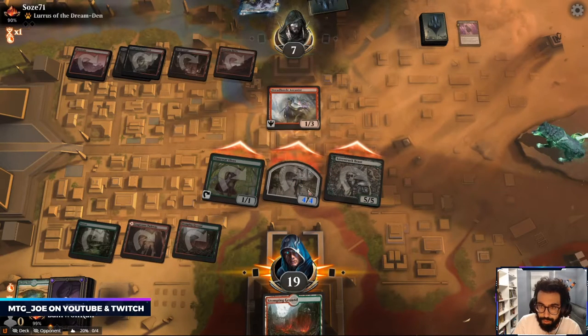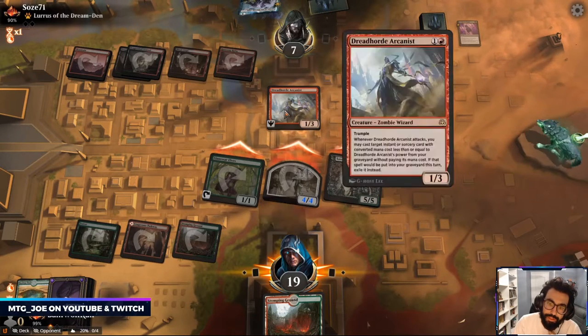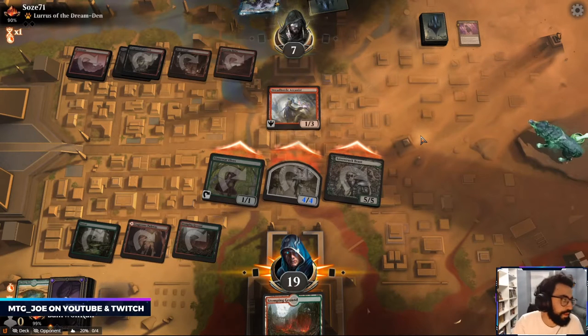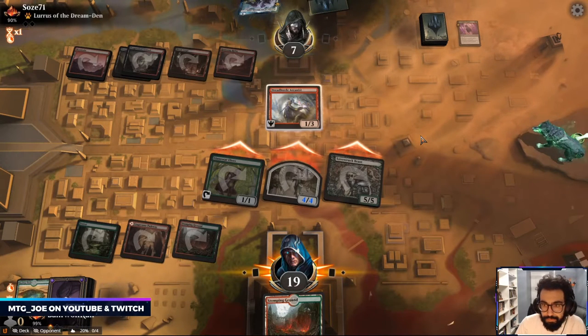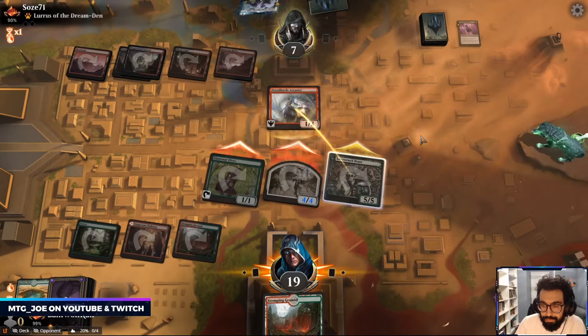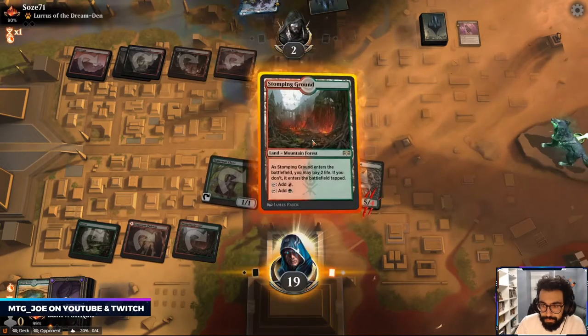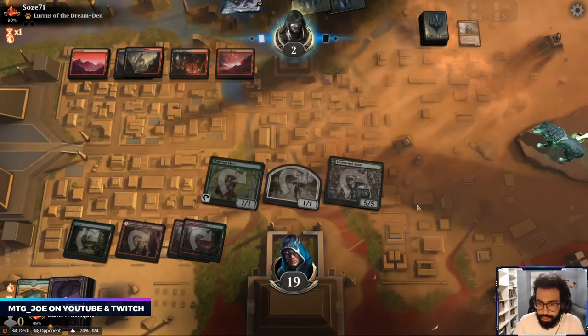Because they have to block one of these now — if they block this they take nine, they're dead. So we're just putting them dead a couple different ways. They've shown discards so we just play out our lands.